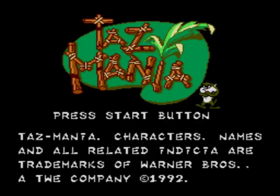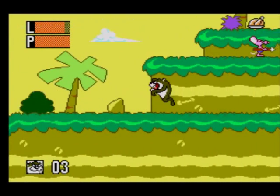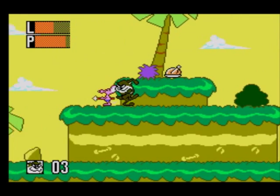This is a basic platformer. It's pretty easy but it's kind of fun as well. Button two jumps and button one spins — that's the only attack you have. There's a technique you have to learn: spinning and jumping at the same time, which helps you get to higher platforms and things.